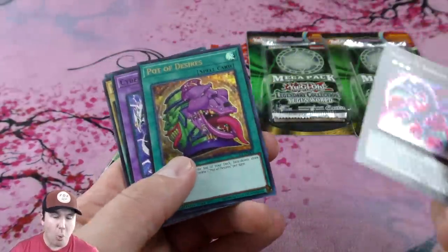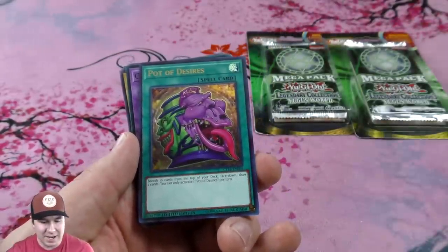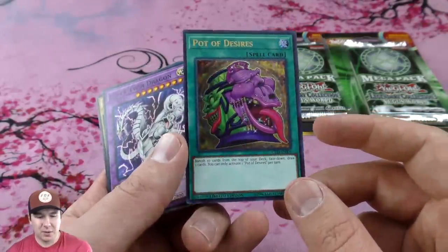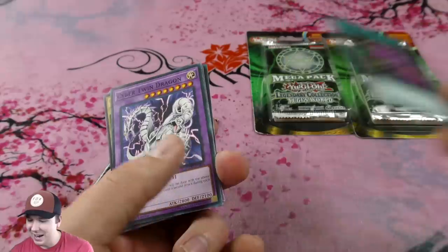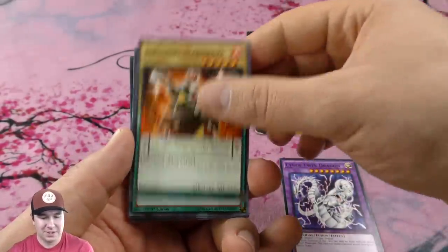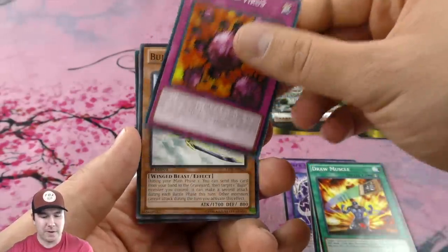Wow — an ultra Pot of Desires! These things are like four or five bucks — that's awesome. What a nice foil, it's becoming epic. And Crush Card Virus in there.